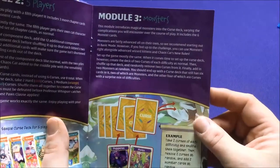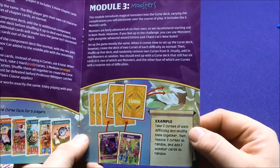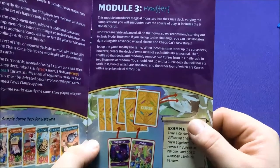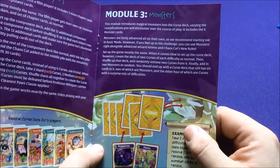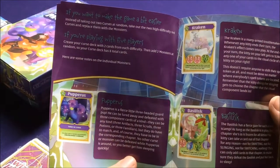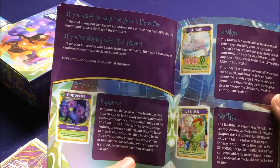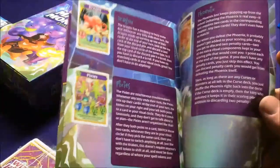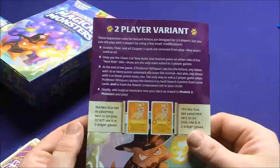The third module adds the monsters. You take two curses of each, shuffle them in, then remove two around. Take out some of the curses that have monsters, create a new deck of two curses, each difficulty shuffled up. If you want to make the game easier, instead of taking out two curses, take out the two high-difficulty ones and replace them. In five players, you just add the two. There's information on each of the different monsters — they look like they work the same as the curses, you have to place stuff to match them. And then we have the two-player variant.